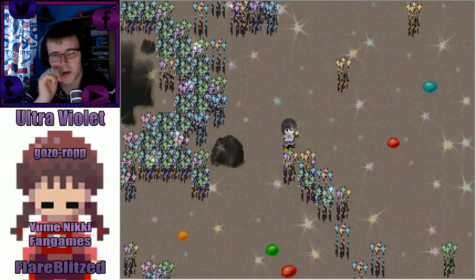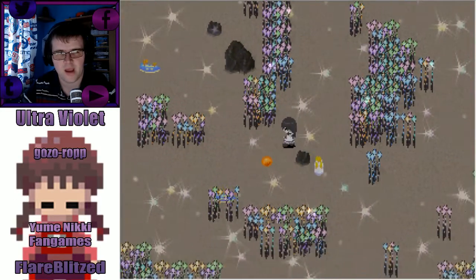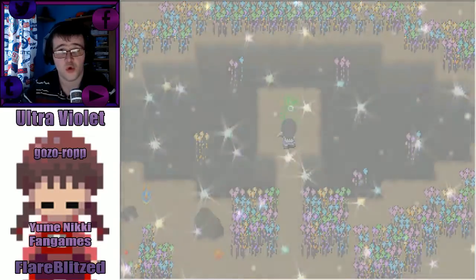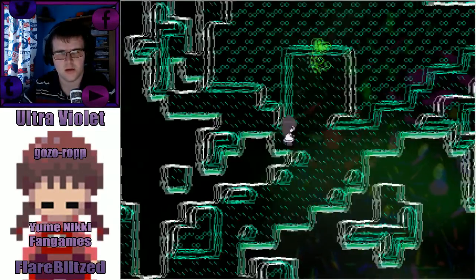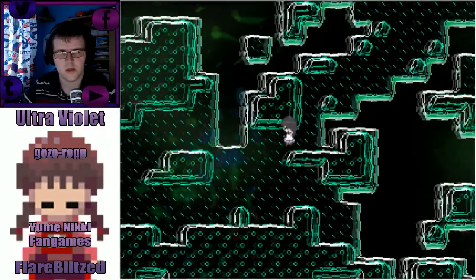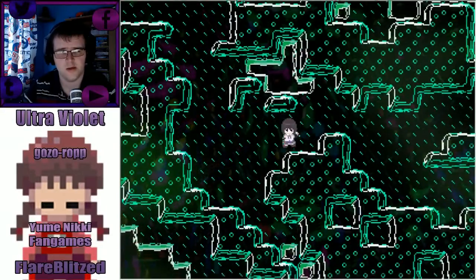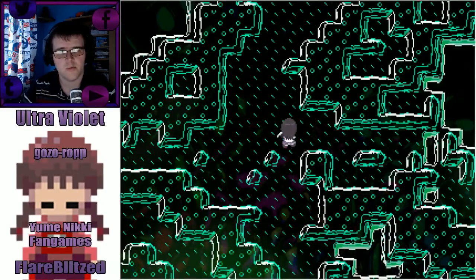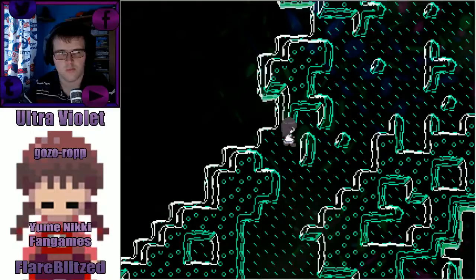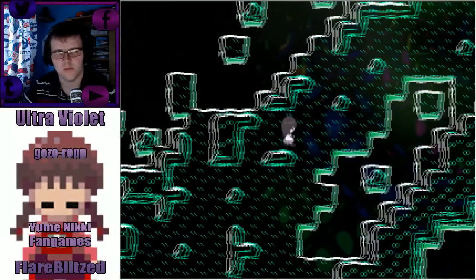We keep encountering the same area — this is quite a large map. There's something distinctive up there on the top left. We can't go through there, so there's only one way which is over here. Go through here — this might be a swampy area but I'm not sure, it's all green. There's only one track here actually, only one way to traverse through.